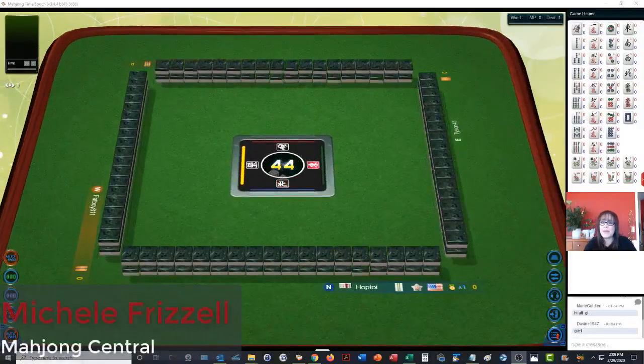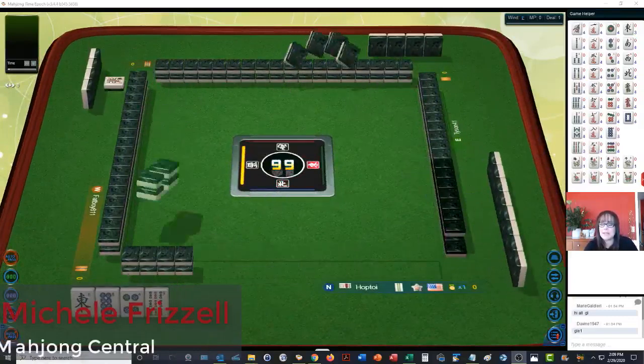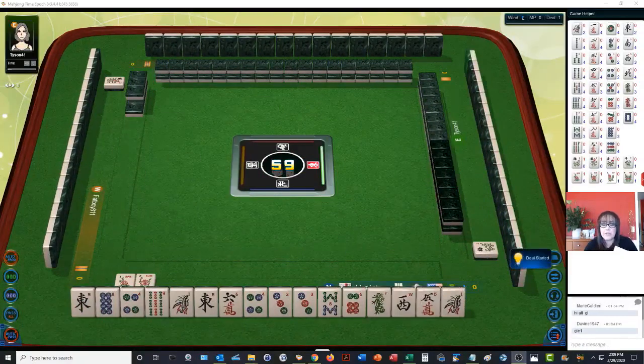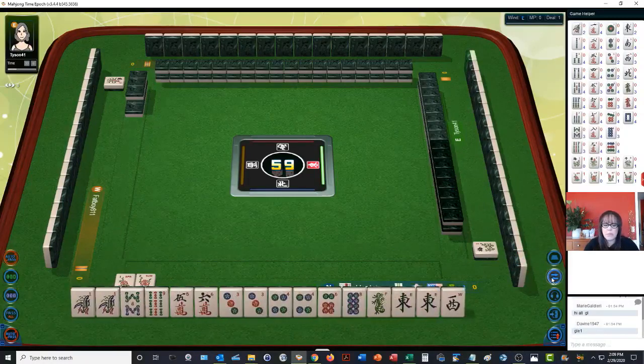We just launched into a game at Mahjong time. In this strategy theory session we're going to be playing Taiwanese Mahjong. If you're new to this version, there's a link in the video description below to a quick reference so you can follow along. At this table we have a zero point minimum — no holds barred.